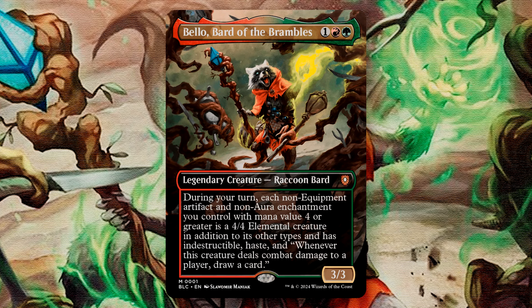This is a super cool ability that makes it relevant to have a deck full of artifacts and enchantments. Specifically, Bello asks you to include cards of these two types that have a mana value of 4 or greater, which is in some ways counterintuitive to good Commander deck building, but this could also bring about a unique style of play.